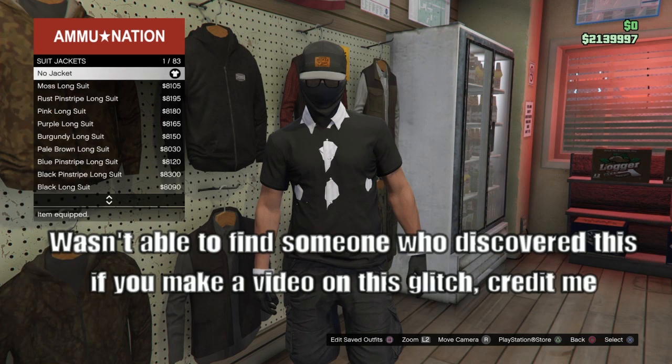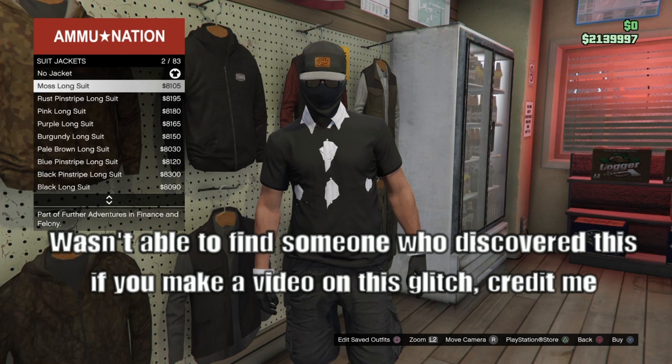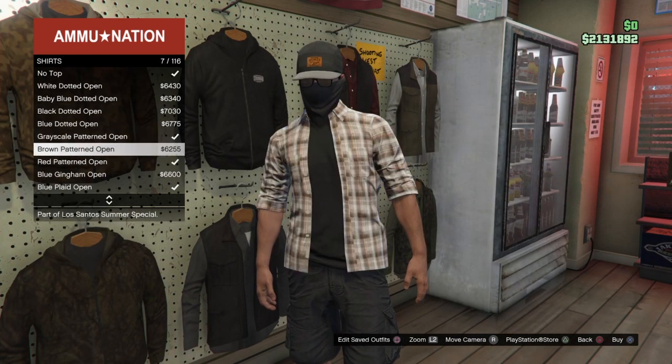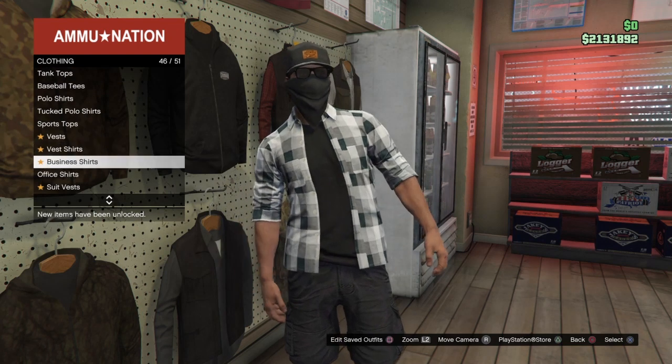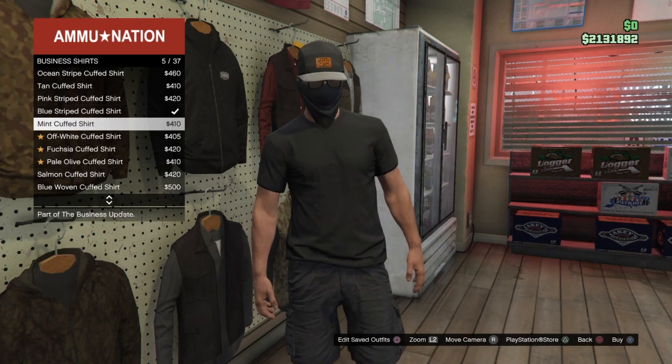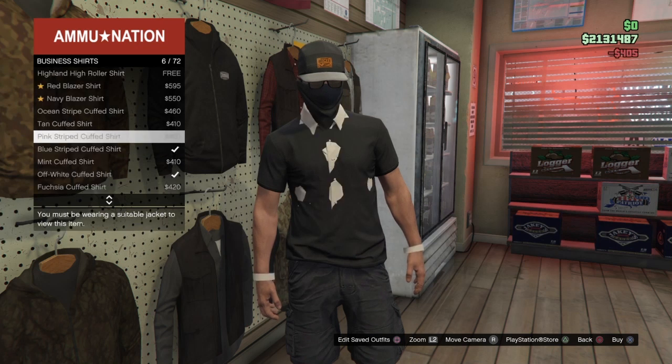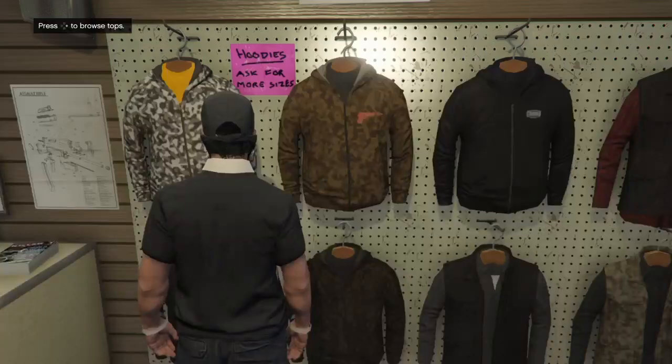All you gotta do is either go to a clothes store or an ammunition store, then put on one of these new shirts. I believe it also works with one of the new party shirts because it's basically the same thing, just a different texture. After you do that, go to business shirts and put on whatever color you want for the glitch — white, brown, blue, red, whatever you prefer.